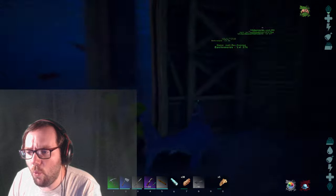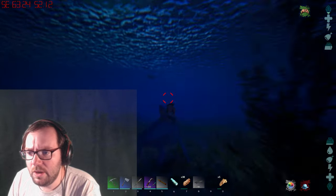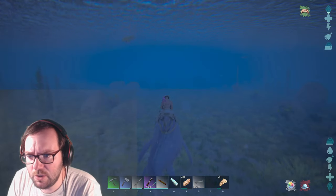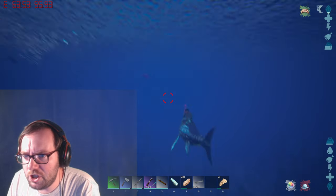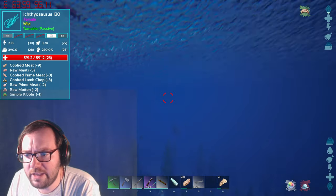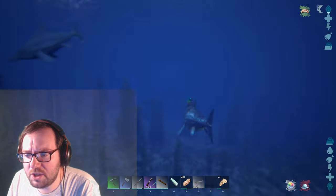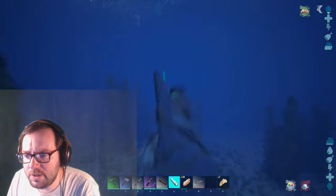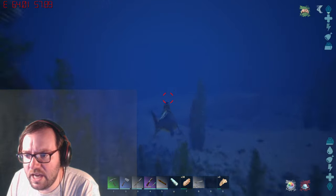I'm thinking 130 minimum, 150 would be nice but 130 is the minimum. Let me up the gamma so I can see. Thanks to the gecko we don't have to worry about oxygen so we can just swim around freely. That's a 130 ichthyosaur. I've added a few more mods — maybe we'll run into the shastasaurus, I'd like to tame one of those at some point.